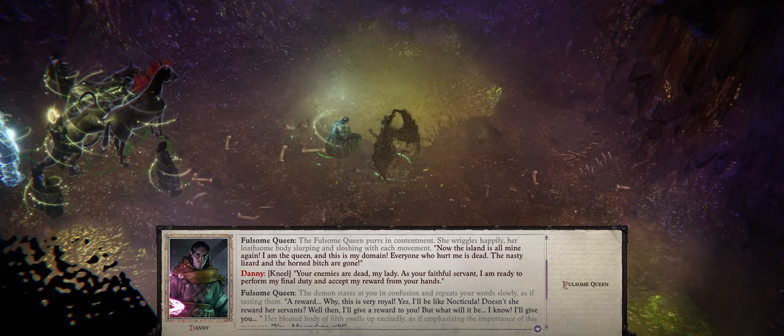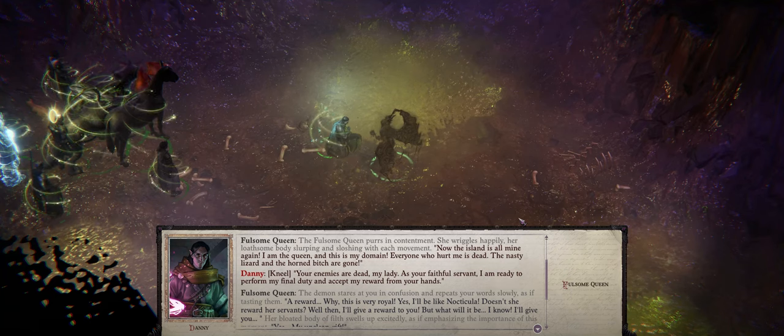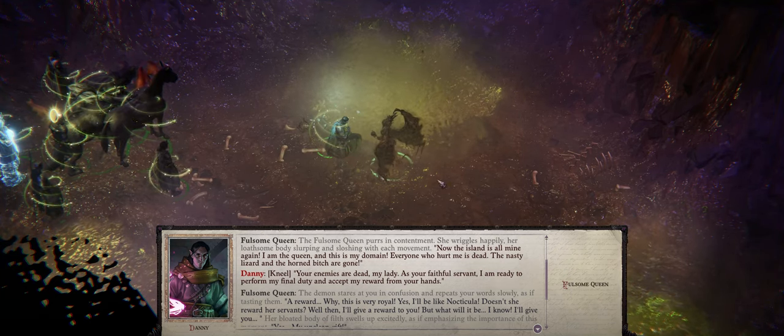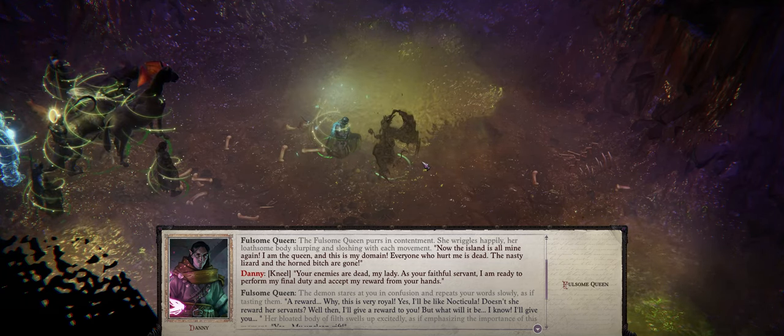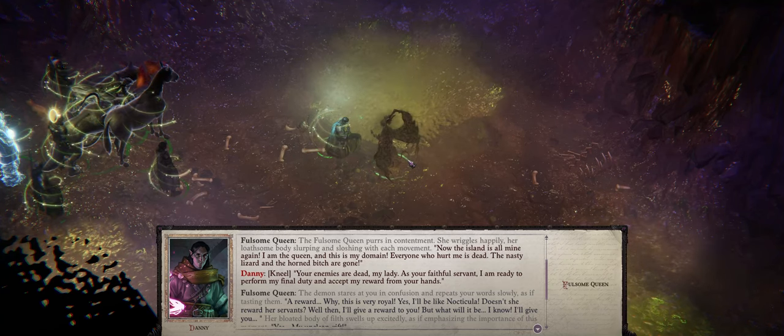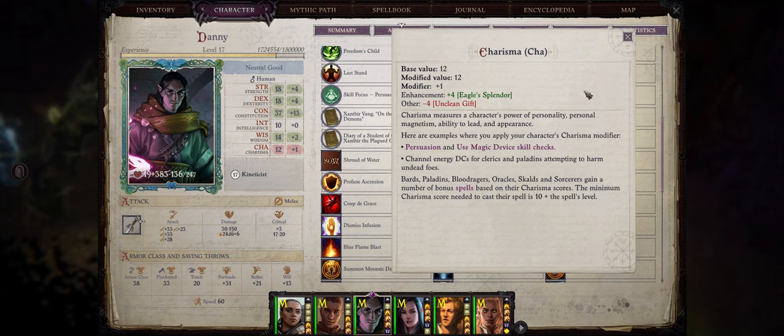Speaking about Profane Ascension, you also have a similar and very amusing Unclean Gift that you can get by accepting the reward from the Fulsome Queen after you defeat Hapzemura and the dragon for her. Just remember you can only get this after defeating both Hapzemura and Baphomet, and then you have to return and talk again with the Fulsome Queen for your reward. So if you want this buff, be sure to talk with her before you leave for Drazen and start chapter 5. Unclean Gift gives you a +2 Profane Bonus to Constitution, a +2 stacking Natural Armor Class Bonus, Immunity to Diseases, and 50% Fortification — which basically means half the time enemies get a critical hit on you, it will fumble and instead just become a normal hit. Just be warned that, unlike Nocticula's Gift, Unclean Gift has a downside, as it will reduce your Charisma permanently by -4. So if you have a Charisma-based character you probably won't want this.